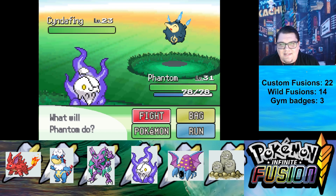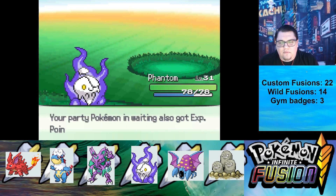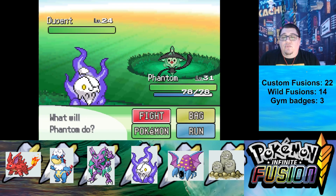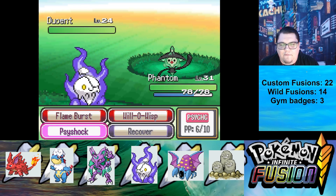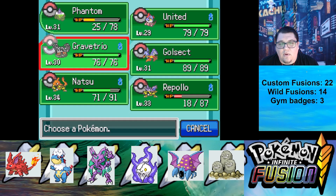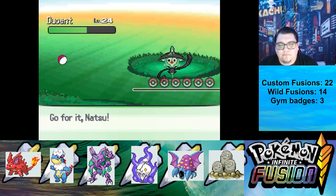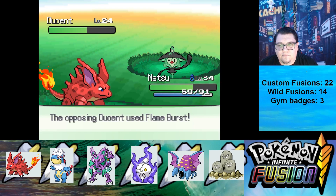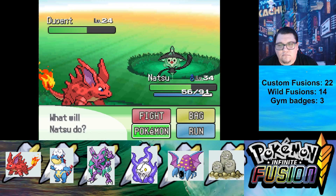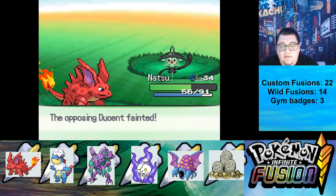So this is a Cyndaquil Koffing. Super effective. Duo wins. This is actually just an evolved version of what I have. We're going to go into Natu. Flameburst — oh, it has Flash Fire. Okay, then a shock — that shock still works.